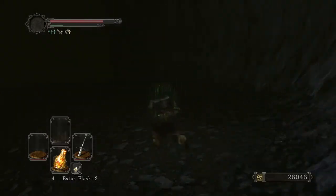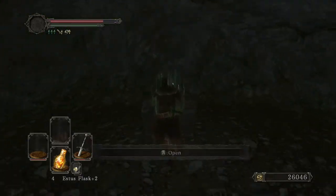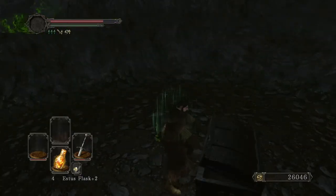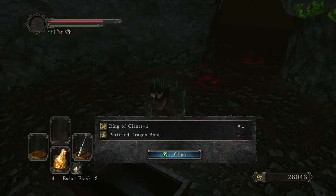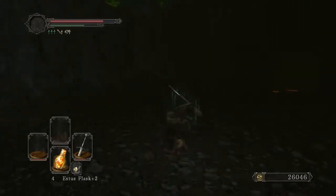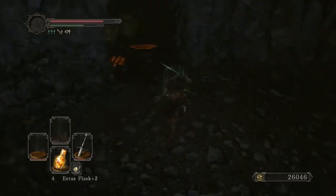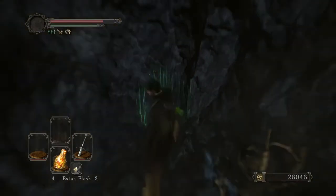I've got a petrified dragon bone over here with my name on it. The ring of giants plus one — that's a pretty nice drop. If you're going to be doing any sort of PvP, poise can be really, really useful depending upon your build. You can actually stack quite a lot of poise now, and since it was buffed, anyone who's not using the stone ring is actually going to have a pretty hard time staggering you.